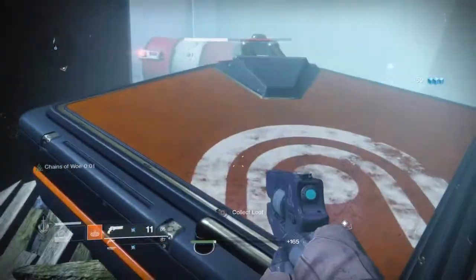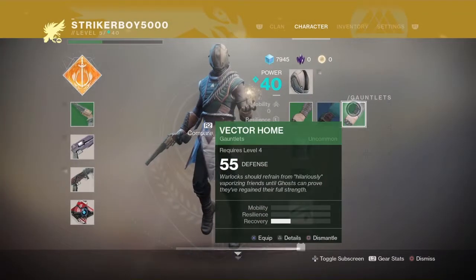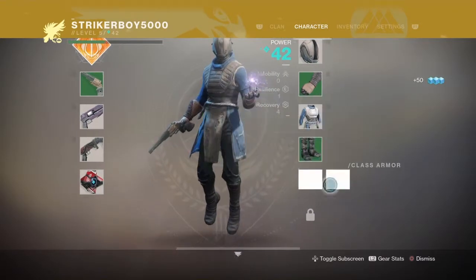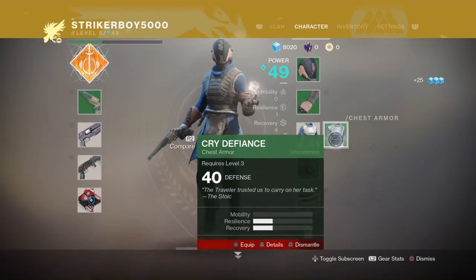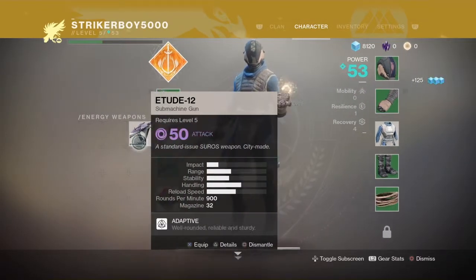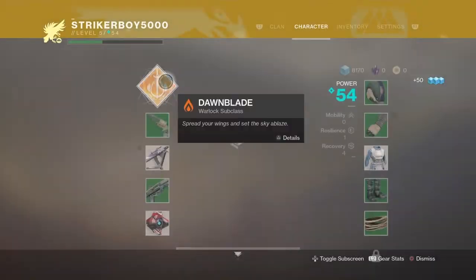Got the chest - more tokens and a hand cannon. Power level 55, 50... that doesn't make much difference. When you unlock a new subclass it's pretty cool - you get it but you have to level its percentage up. You have to defeat enemies, fight alongside guardians, and do public events. So public events are super helpful. I got a shotgun - I'd rather have that. I need a submachine gun. Alright, I'm level five, let me upgrade my subclass real quick.